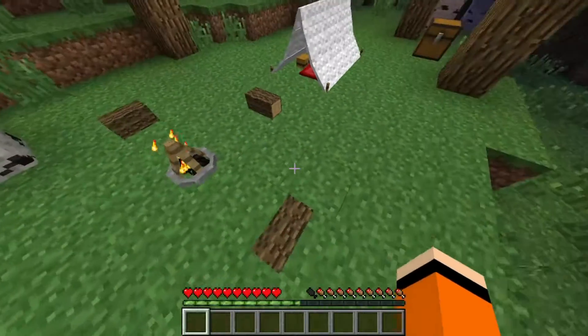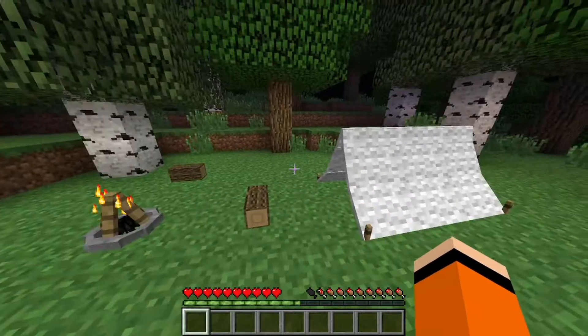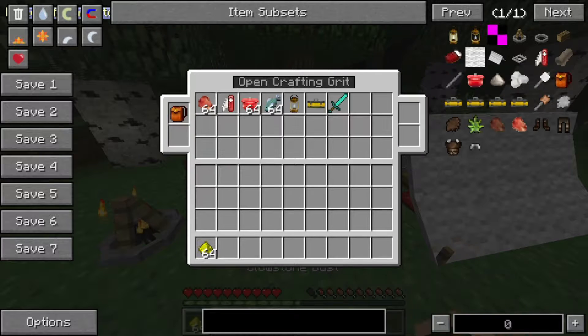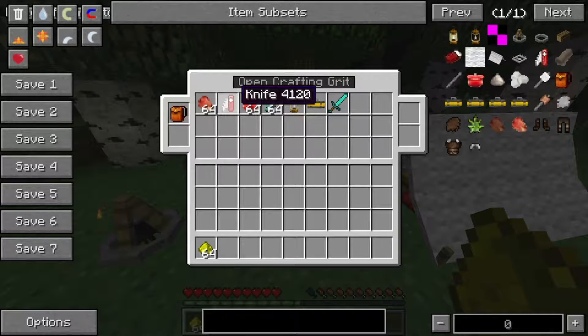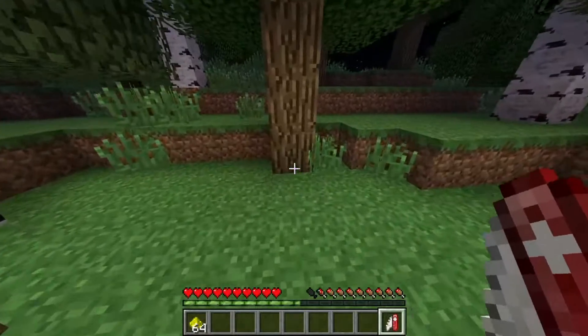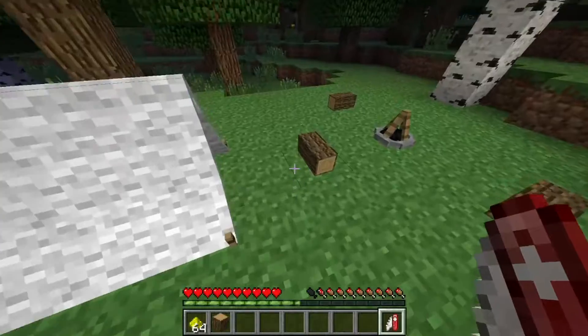Jetzt kommen wir zum nächsten Punkt. Wir haben nämlich auch ein Lagerfeuer, was bei einer Camping Mod natürlich nicht fehlen darf. Dann gibt es auch tatsächlich in dem Camping Mod ein Backpack. Dieser Backpack ist oben links, da kann man draufklicken – das ist jetzt nicht so leicht zu sehen wegen dem Menü davor. Da ist ein Backpack, welchen wir nutzen können und den wir aus Canvas machen. Mit einem Backpack muss man nicht groß erklären, was er kann – der kann natürlich Sachen lagern.